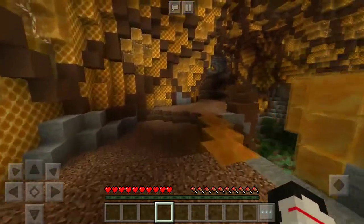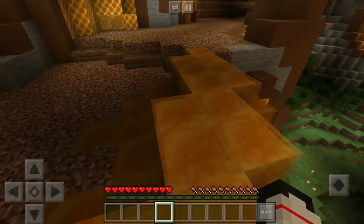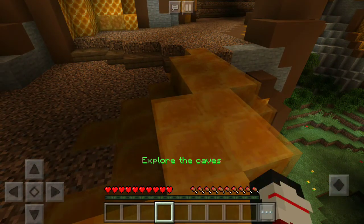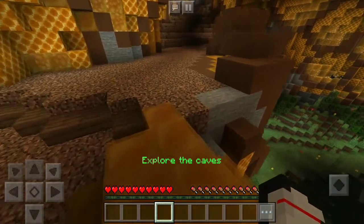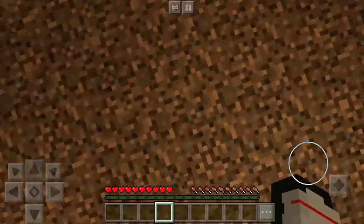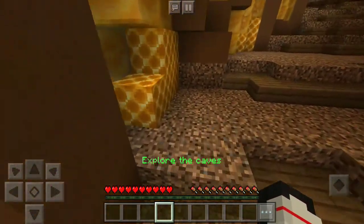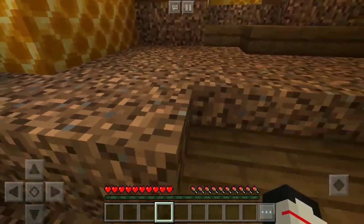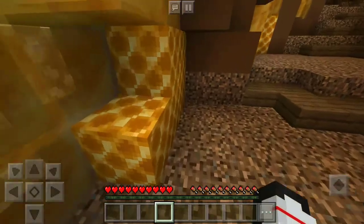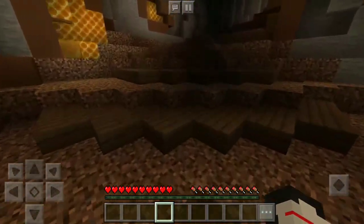I couldn't even jump. If these honey blocks weren't here - these four ones - I wouldn't even be able to jump. I can jump from here to here. I probably would've fell or it would've taken me like five tries.